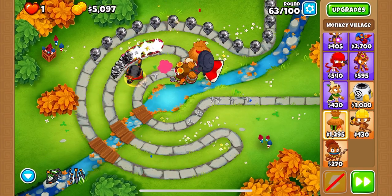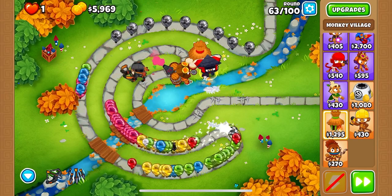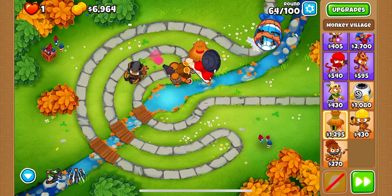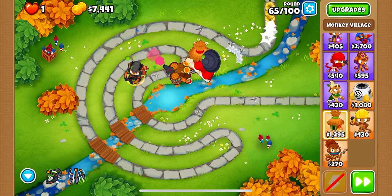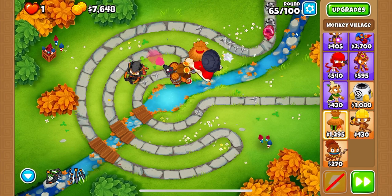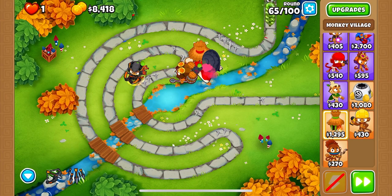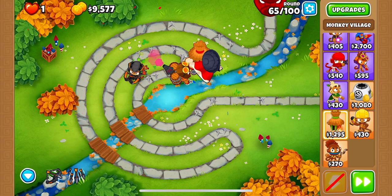I'm just going to get a simple Jungle Drums village for now, nothing too fancy just yet. I don't know if I want to go for another big save, because these leads are kind of annoying, but I don't think we'll have to worry too much. There's round 64, piece of cake, even the fortified Moabs. Quincy has a second ability now, and we do have another fail-safe sort of option if we end up needing it.